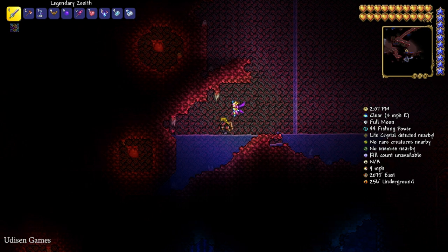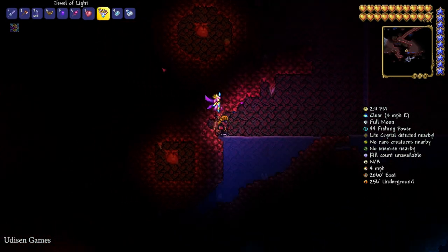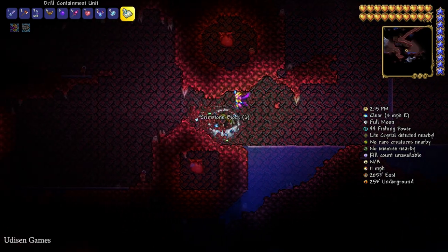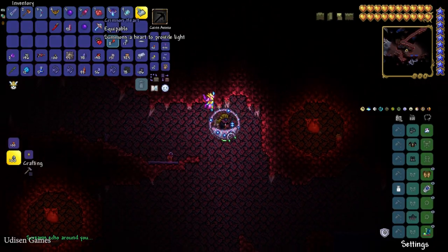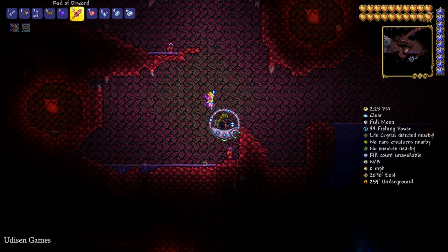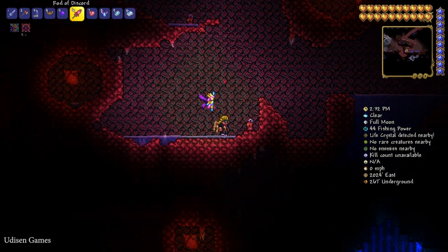Search for this Heart of Darkness. You can destroy this heart with a hammer or with TNT. Every time you break this Heart of Darkness, you have a 20% chance to receive the Crimson Heart mount.